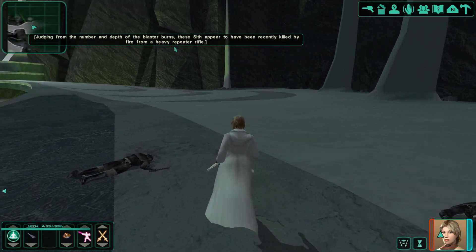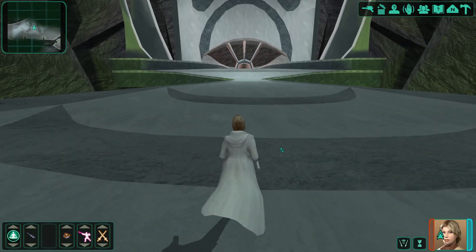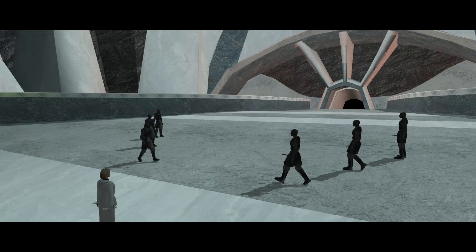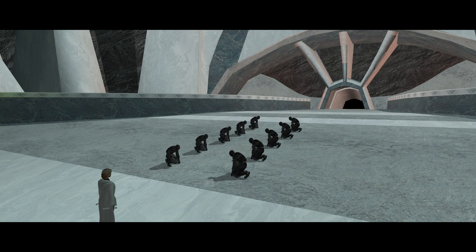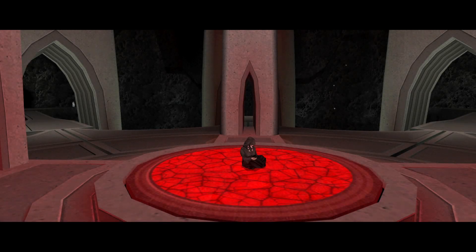These Sith assassins were taken out by heavy repeater fire — that'd be none other than Mandalore. So he's clearly running around doing stuff, killing Sith without me. I'd like to have a party here. There are bunches of assassins — that's right, bow for me. Kill them all with like three hits of Force Storm. And now we enter the Treyus Academy — though we get another cutscene here first. This is where some of the companions have met up.